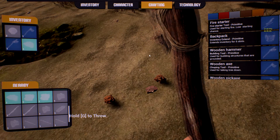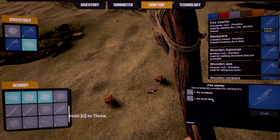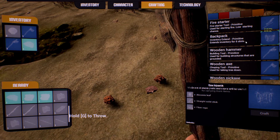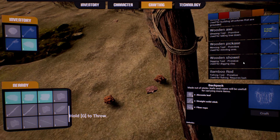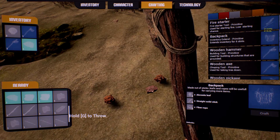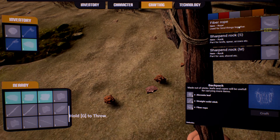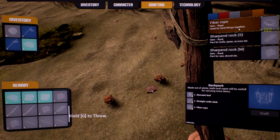In crafting I can see a fire starter tool — a primitive tool with a low starting chance, requiring a dry wood base and a twig stick. There's also a backpack to extend inventory by six slots, a wooden pickaxe, a wooden shovel, a bamboo rod for fishing, and a wooden torch. We can also craft bows, spears, and knives.